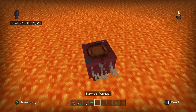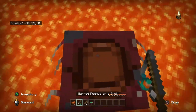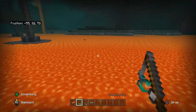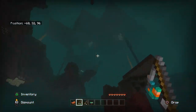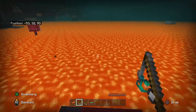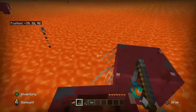This one already has a saddle on it. By the way, there is a small chance that Striders can spawn with saddles. And if you kill them, they can drop 0 to 8 string, and there's also a chance they can drop a saddle. See, they just walk on lava just fine.